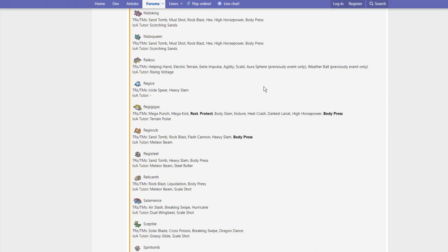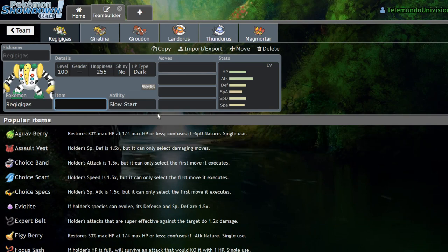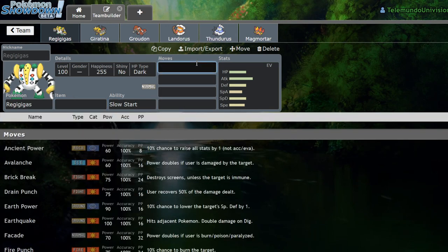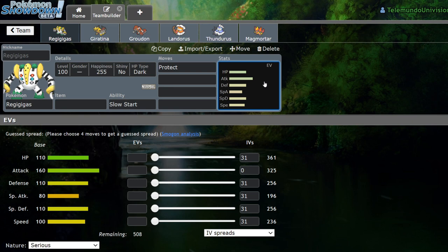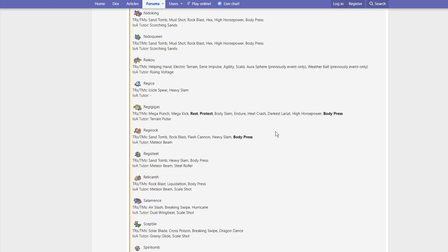Regice now gets Heavy Slam. I guess that helps it deal with Rock-types, but it's so slow I don't really see it being that great. Regigigas now gets Protect — that's the biggest thing. Regigigas getting Protect is huge. Before it didn't get Protect, which was disgusting. Regigigas actually might be okay this format since you can run it next to Weezing, but Slow Start halves its attack and speed for five turns. Now that it can run Protect, it can stall off those turns a little bit better. As a Dynamax Pokemon it wouldn't be terrible. Eject Button would be terrifying, but now that it has Protect it can actually do something in VGC. Before you were restricted to trying to Skill Swap or Entrainment it, which was never that great. Choice Band Regigigas — I don't want to face that.